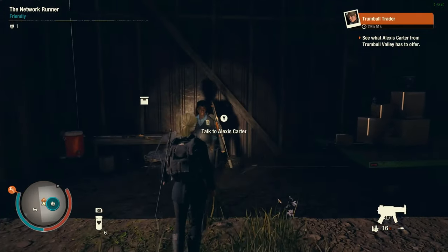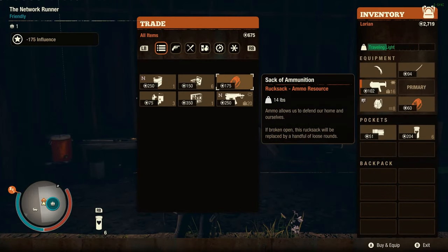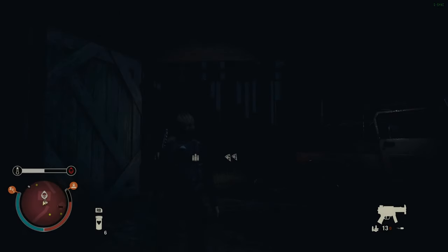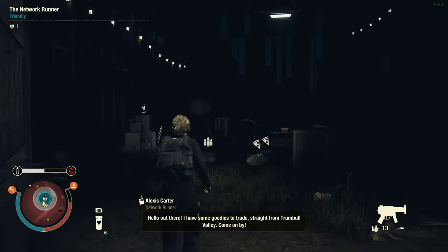Number two, the infinite Trumbull Trader trick. The Trumbull Trader will always be selling food and ammo rucksacks, but the important part is, if we exit to the main menu and start again before her timer runs out, she will respawn in the same building within a few minutes with a fresh inventory of items and resources.